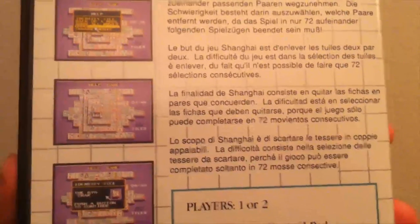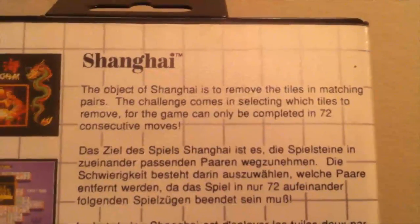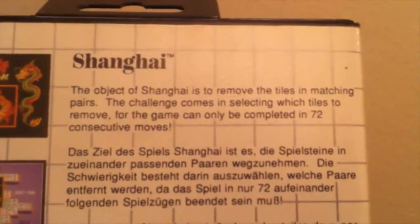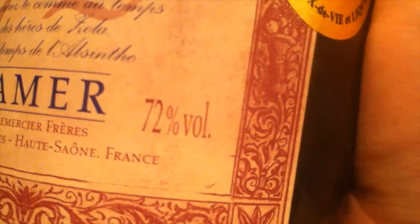In case anybody is not familiar with how this kind of game works, there's a pattern of tiles on the board that you must remove in pairs — 72 of them to be exact. 72? That sounds familiar. Oh right, it's the alcohol by volume content of the booze that I needed to swill just to get through this.